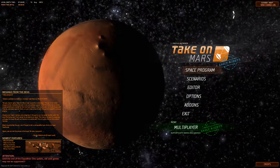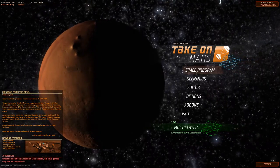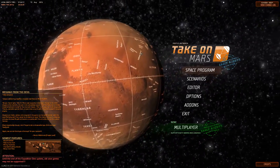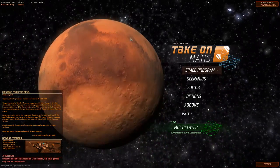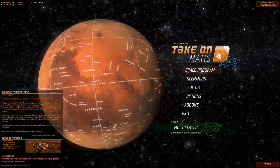Hello YouTube and welcome to 'What the Math.' In today's video I'm going to be taking a look at a game called Take on Mars. This is actually an early access game — I wouldn't even call it a game, it's actually a simulator of a mission to Mars where you are essentially planning a really complex mission to Mars.